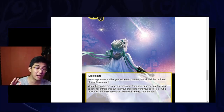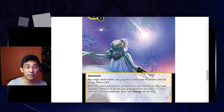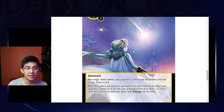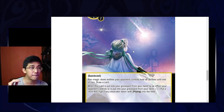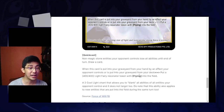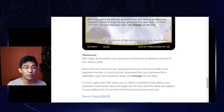Speaking of hand size, this card has an ability: when it is put into the graveyard from your hand by an effect your opponent controls, or it is put into the graveyard from your deck, put a 4/4 light fairy resonator token with flying onto the field. This signals to us that this set should have cards that will discard your opponent's cards. It hasn't been reviewed yet, but this is just a theory I'm having — so that might make it a discard deck card. Do with that information how you see fit.